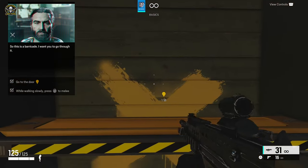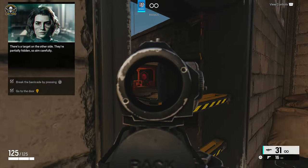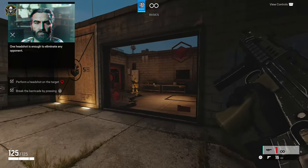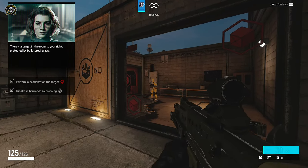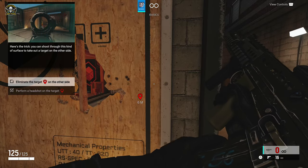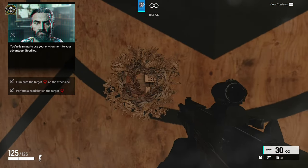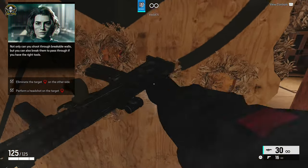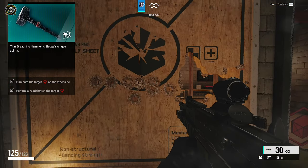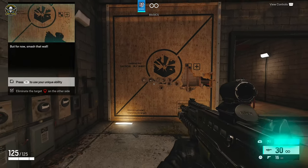This is a barricade — a few melee attacks should get the job done. There's a target on the other side, partially hidden, so aim carefully. Go for the head — one headshot is enough to eliminate any opponent. There's a target protected by bulletproof glass next to a wooden wall. You can shoot through this kind of surface to take out a target on the other side. Not only can you shoot through breakable walls, you can also break them to pass through if you have the right tools. Your breaching hammer — Sledge's unique ability — should do the trick here.